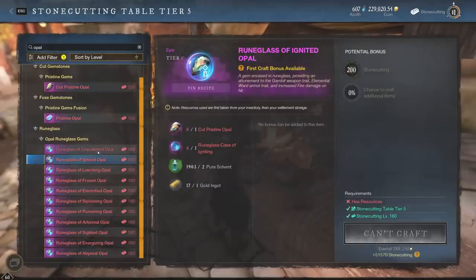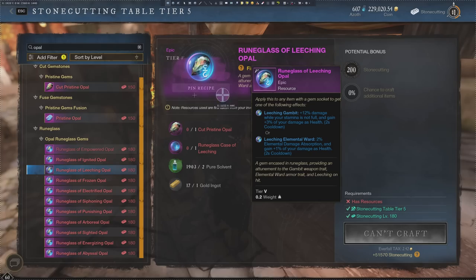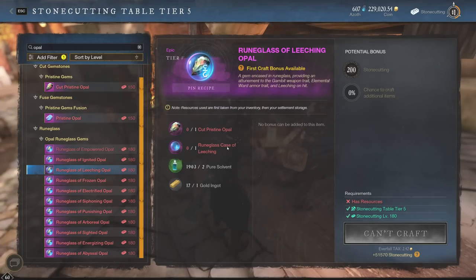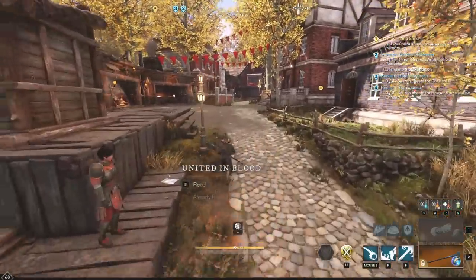This time around we're going to go for leeching, because a lot of people love the idea of leeching. It's going to give you 3% of your damage as health, and I think people are going to be going for that. The only difference in the recipe is actually the Rune Glass Case of Leeching — so we don't even have to screenshot this one again. The Rune Glass Case of Leeching is the only difference.